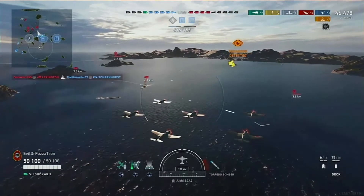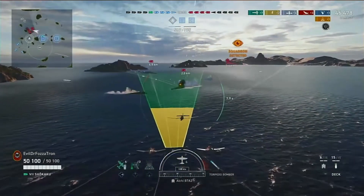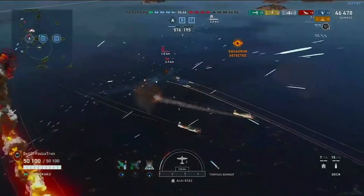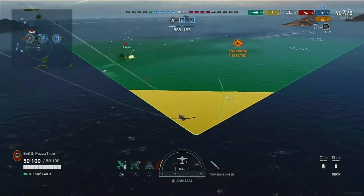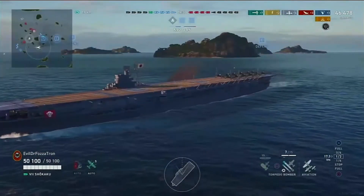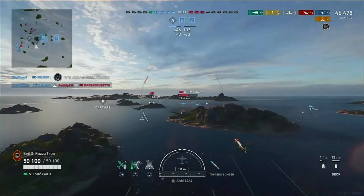Now going for the next target - the Massachusetts. Unfortunately, American battleships at Tier 7 have some phenomenal AA defense; it honestly feels like they may eventually need a buff. The Massachusetts does a great job realizing what's going on and turns into the torpedoes. We did hit one there, but the torpedo hadn't been in the water long enough to arm, so it does no damage. In the time it takes to turn around and get back on target, we lose two additional torpedo bombers. Overall, that's just great play by the Massachusetts - realizing he had bombers incoming, maneuvering, and using his AA to get rid of them.